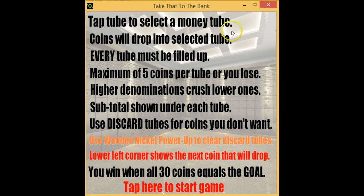You tap a tube to select it, coins will drop into the selected tube, and they'll keep dropping into that tube until you select another tube. Every tube has to be filled up. There's a maximum of five coins per tube — if you get six coins in a tube, you lose.